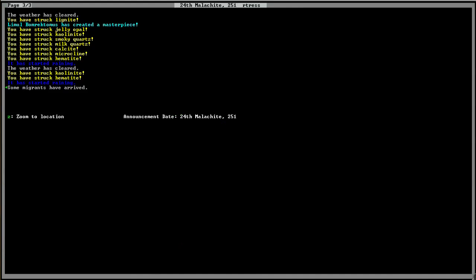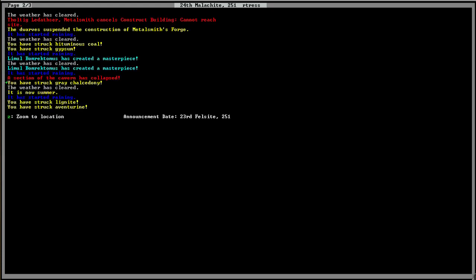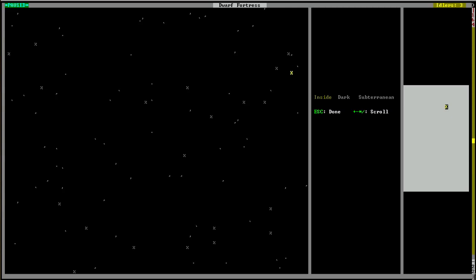Check the announcements. There was some weird stuff that happened at the beginning that I'm not really sure about — it's a section of a cavern. If you hit Z, that'll jump to where that happened. If you look at the Z level in the upper right-hand corner, we're 164 blocks below zero. So this is the cavern underneath us.